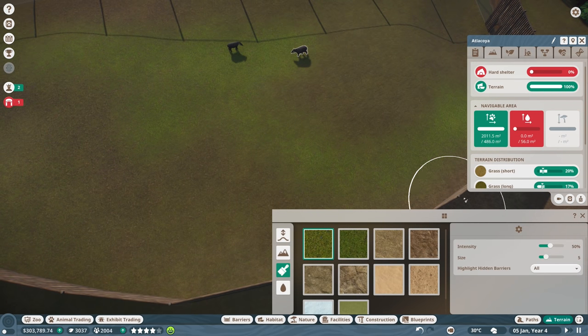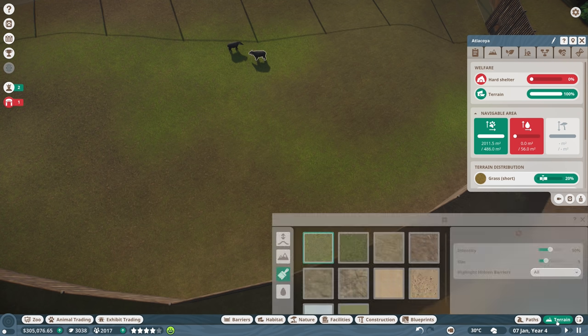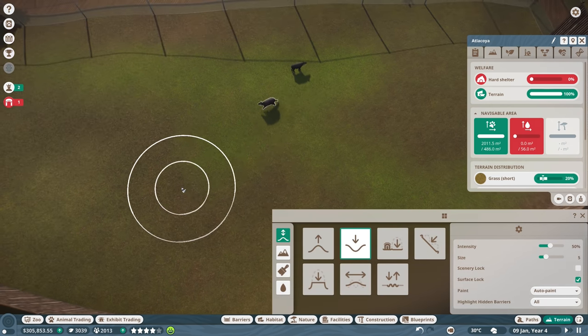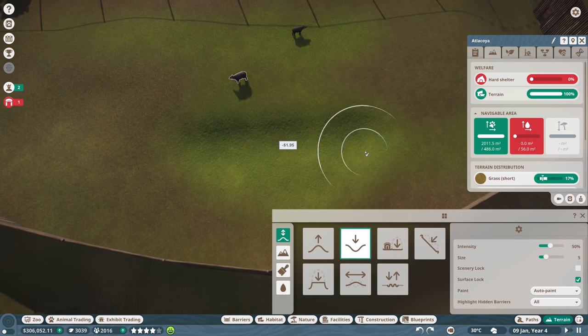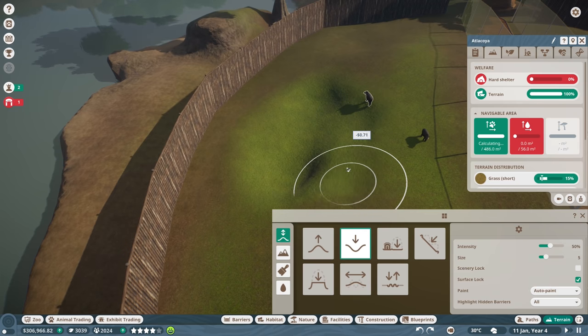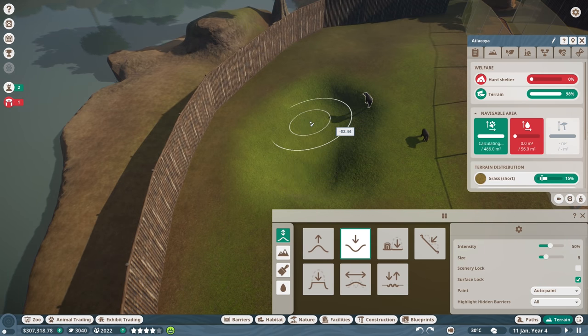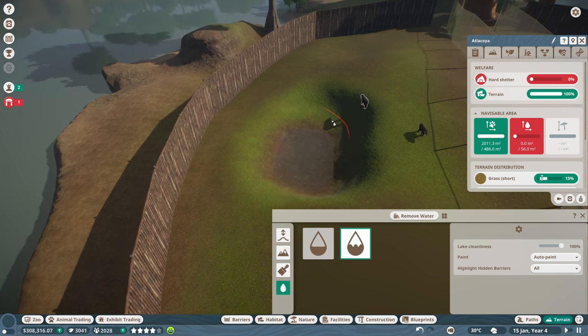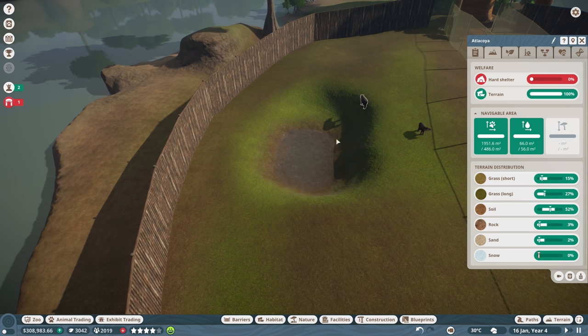They need a little bit of water, so might want to get ourselves a little water for them. Let's lower the terrain and dig a hole a bit. Let's go to sculpting and push some down. There we go, just a small little pond here for these guys - it's kind of downhill already. Now let's try and fill that in with some rough water. There you go, a little bit right there and that should be enough for them.